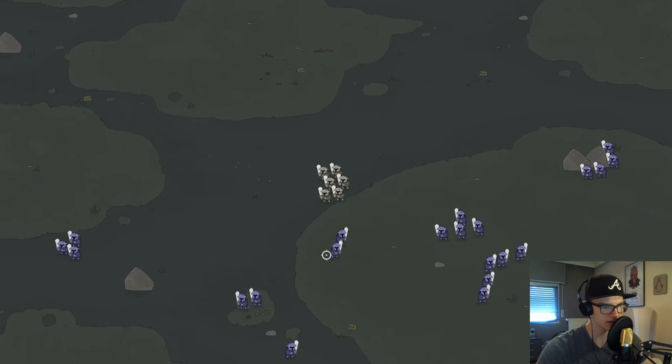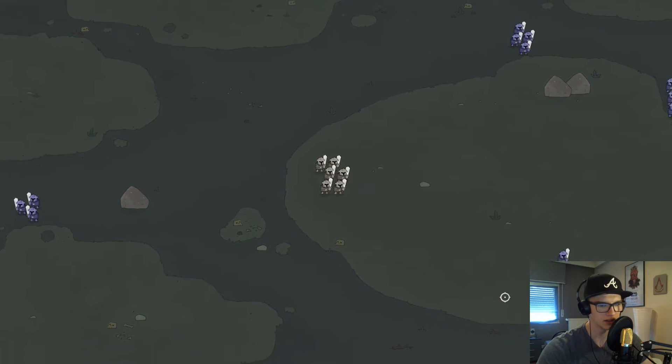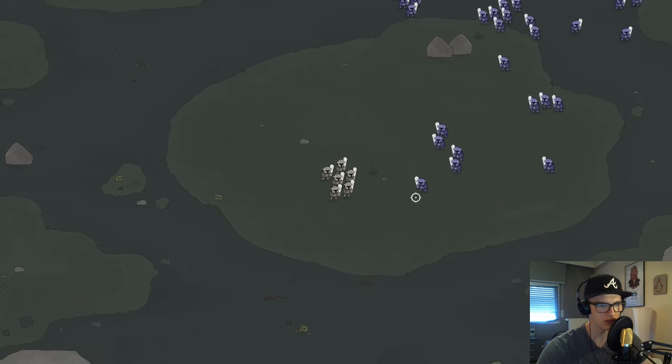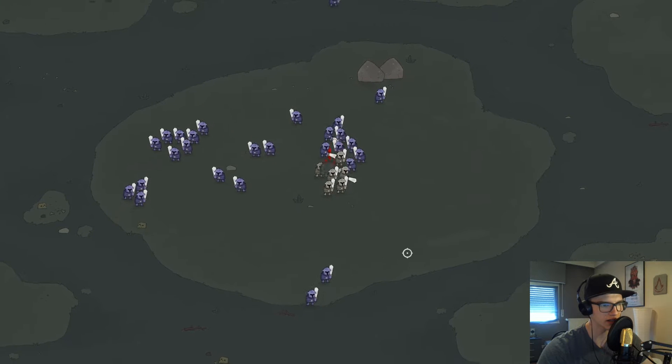We have a little army and we have to find other little armies. Let's not take on a big one — let's take on one of these small ones right here. And then I have to right click and I can necromancy.